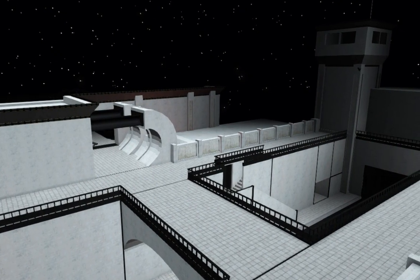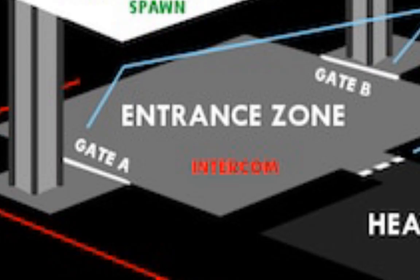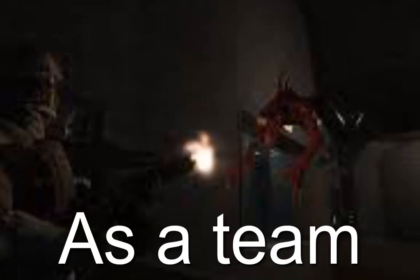The SCP facility that you will be playing in SCP-SL is divided up into four sections: light, heavy, entrance, and surface. SCP-SL is a team-based game where you have to play as a team. You'll spawn in as either one of four options.